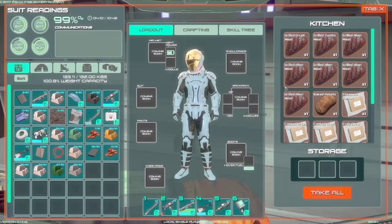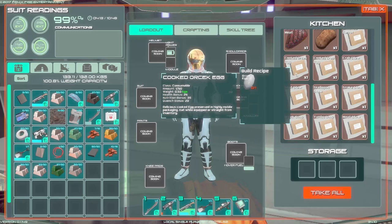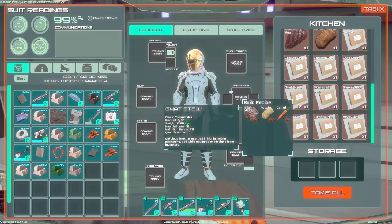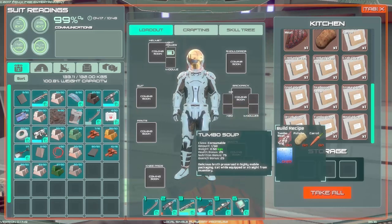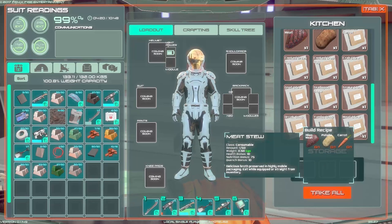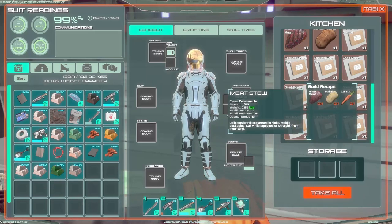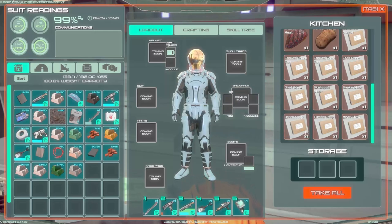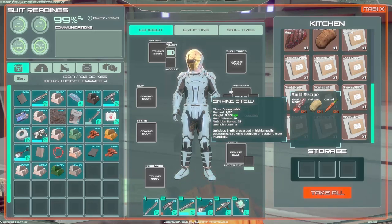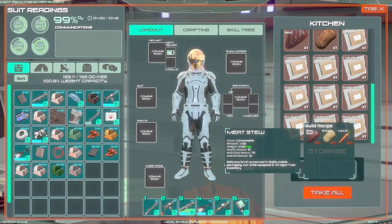Eggs, cooked crab eggs - didn't even know those things dropped. Oh I do have tumbo legs - but it's actually tumbo meat. Is there actual colossus stuff? So alien meat plus potatoes plus carrots. Let's check nutrition values on these - nutrition 75, 75, 70. Snakes - those things are rare anyway, not even gonna worry about it. So I think this is probably what we're gonna go for - potatoes and carrots is what we need to make.